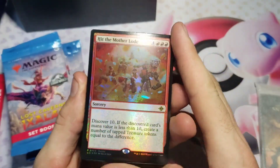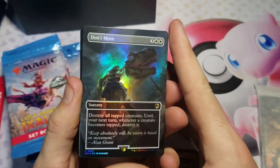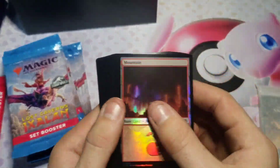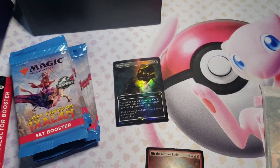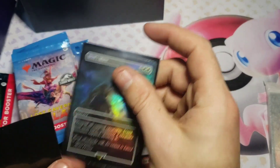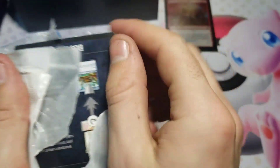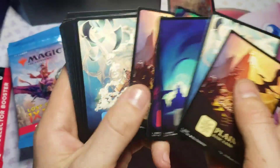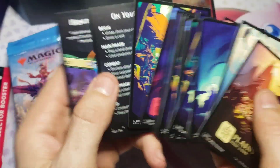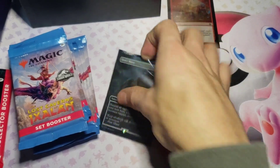The die is kind of cool - it looks like amber from the Jurassic Park movies. We got our eight packs and our collector booster, which we will absolutely open last. Looking at the bundle contents, we hit the mother lode - we got 'Don't Move' in a foil! That's one of the good ones, one of the better ones for sure. Then we're gonna have our foil lands - actually the whole set of full art lands instead of regular lands, which is pretty cool.